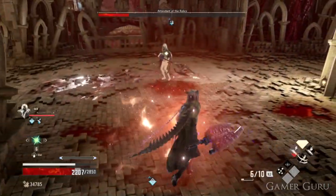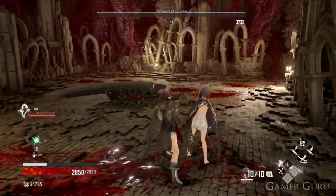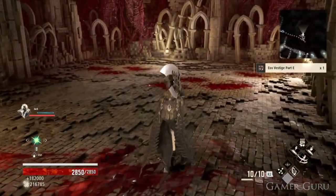Eos Vestige Part E can be found in the Provisional Government Centre. Parting from the connecting bridge, shortly afterwards we'll come to the boss of this area, which is called the Attendant of Relics. Once we defeat this Attendant of Relics boss we'll automatically be granted Part E of the Eos Vestige.